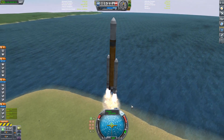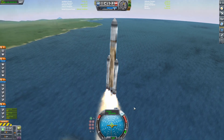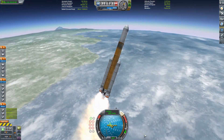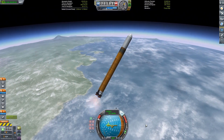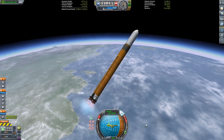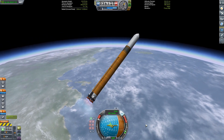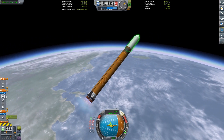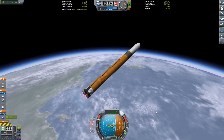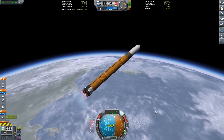The options were a Minmus colonization, a Tylo Base, or recreating Project Artemis. With 25 votes in — 15 for Artemis, 6 for Minmus, and 4 for Tylo — Artemis has won. So we are going to be recreating Project Artemis in KSP.